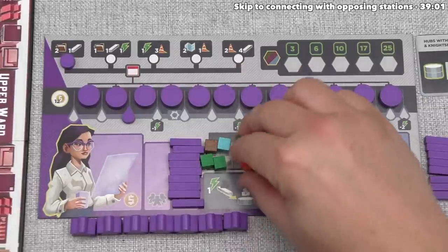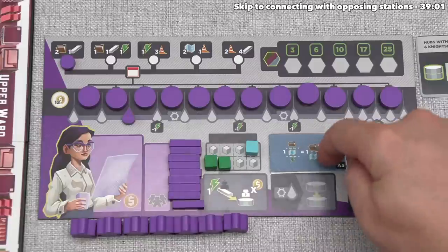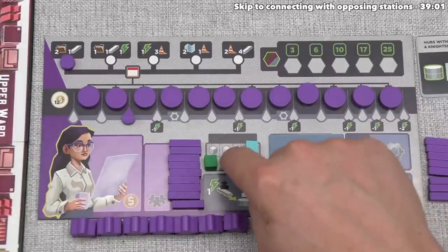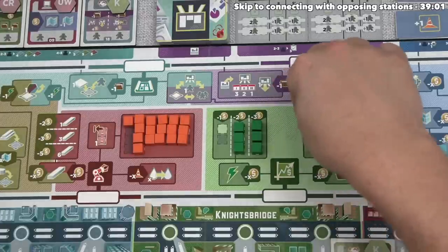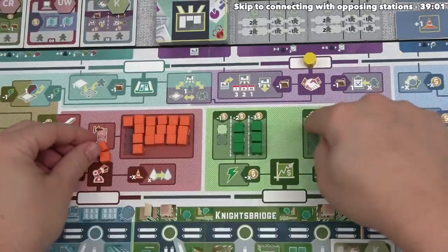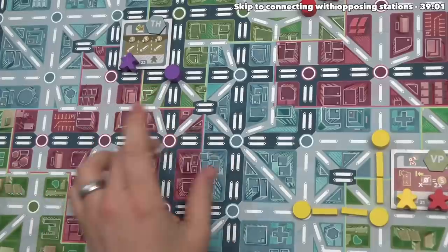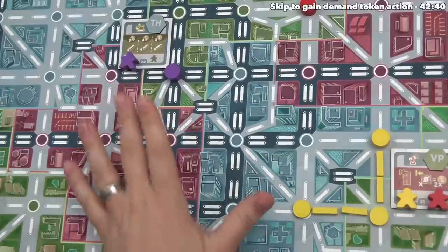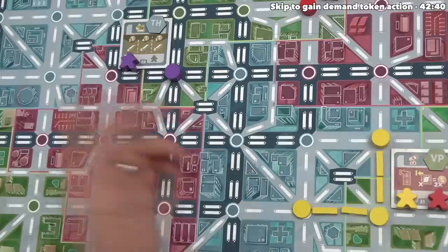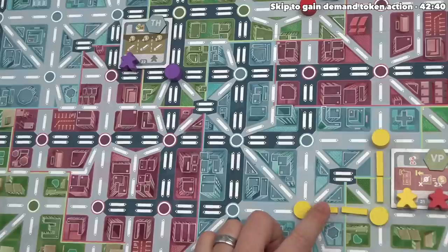We spend the two construction and the document. We now have one engineering resource left, although because of our upgrade we could spend one of our power resources as engineering, and I think it's likely we're going to do that. Let's start by putting these back into the supply — there's now a one-cost document available for somebody to grab. As we place track onto the board, we can afford up to two new stations being added. Let's talk about what happens when you meet up with an occupied station location.